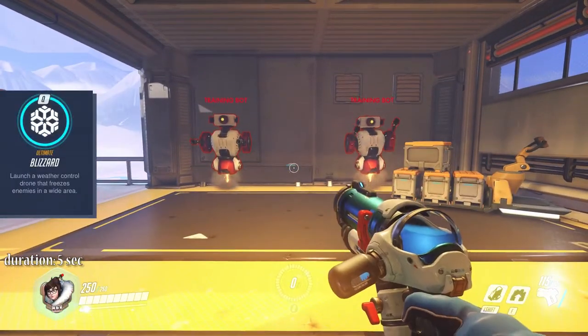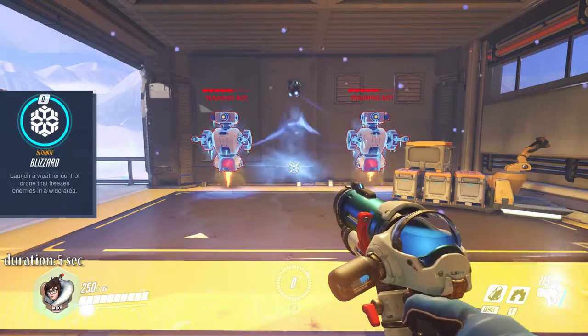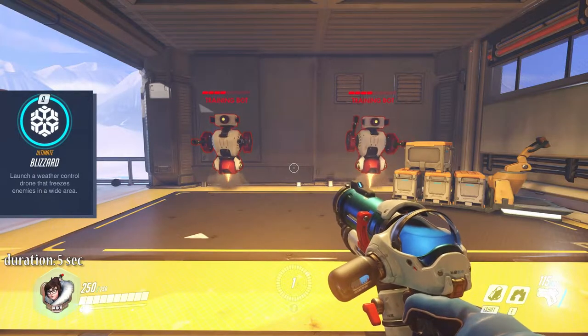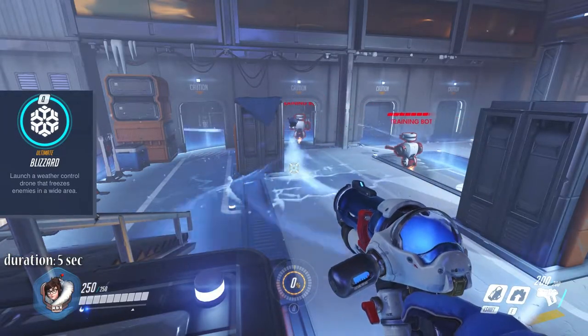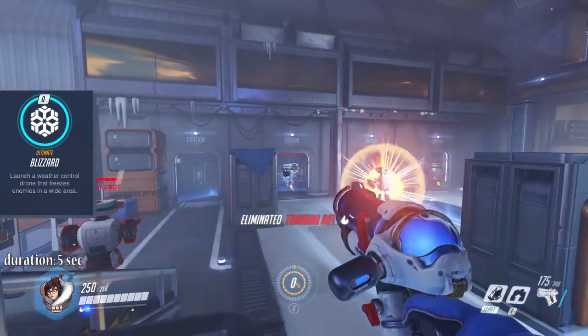Mei's ultimate ability Blizzard deploys a device that damages, slows, and finally freezes enemies in a wide circle. Two seconds in the circle will freeze enemies for 4 seconds. The ultimate will be active for 5 seconds.